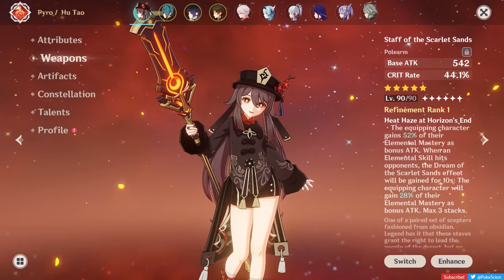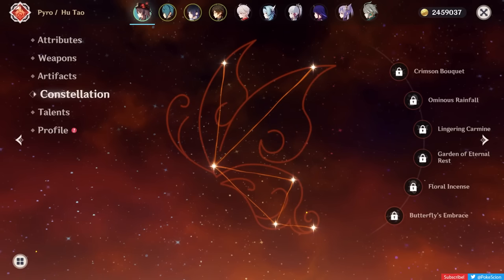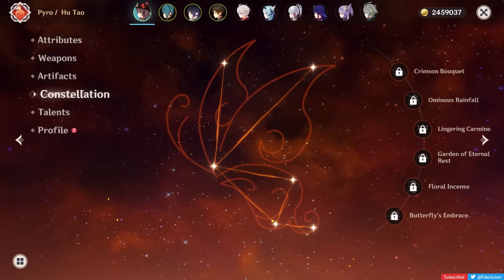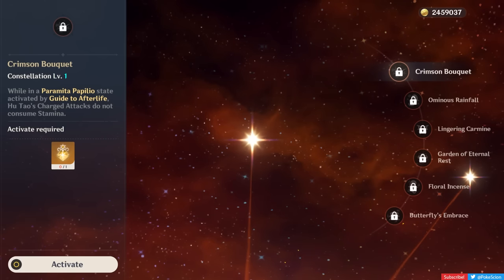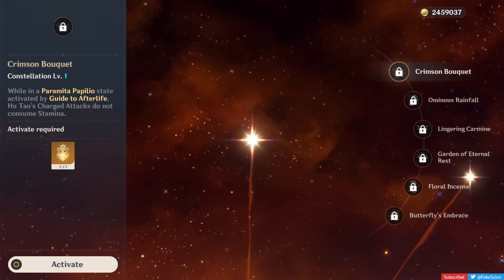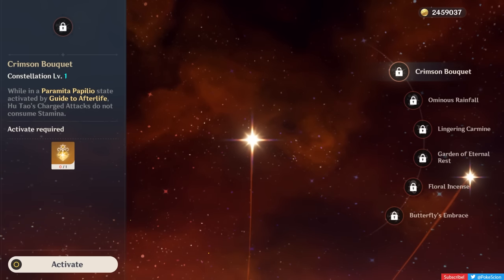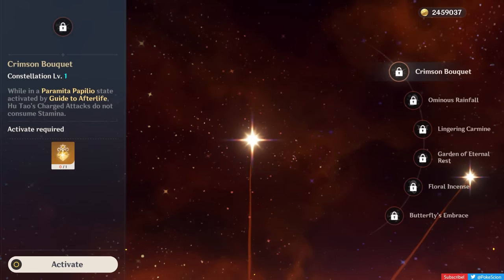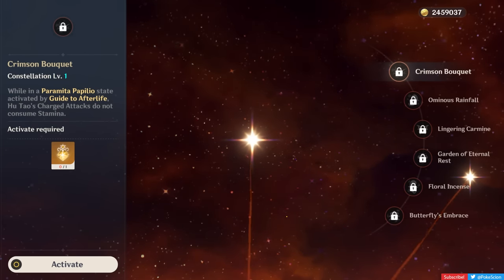Let's get into Hu Tao's constellations. Her constellations are a mixed bag, with her 1st and 6th being substantial upgrades and everything in between being small quality-of-life improvements. C1 is Hu Tao's biggest constellation, bar none — her charge attacks don't consume stamina in her Paramita Papilio state. This sounds minor, but it gives both offensive capabilities and defensive flexibility, making it one of the greatest first constellations in the game. Before C1, your main method should be jump cancelling; after C1, dash cancelling becomes a far better option as it's faster and smoother.